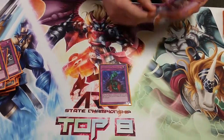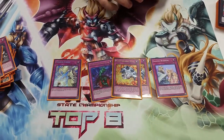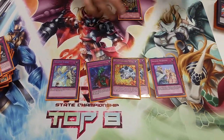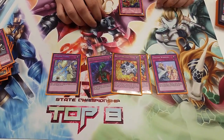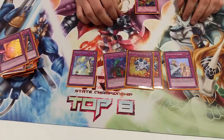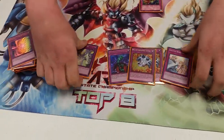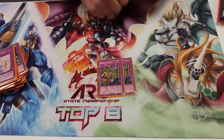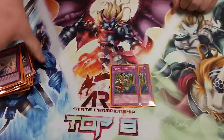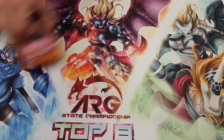One Bottomless Trap Hole, two Breakthrough Skill, and one of each Solemn — the only reason I play one Strike is because I have issues trying to keep my life points up, especially in matchups like Cosmos and Monarchs. Two Needle Ceilings because Needle Ceiling is life. That's it for the main deck.